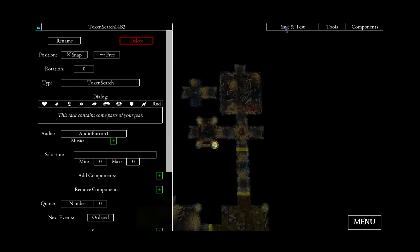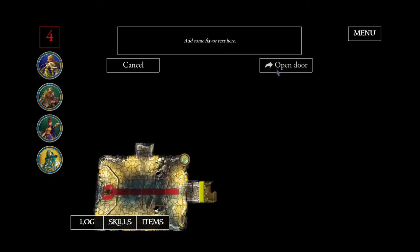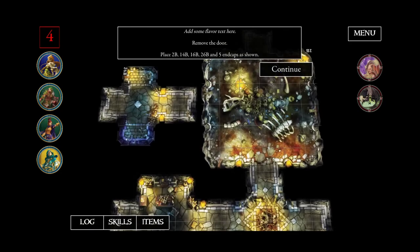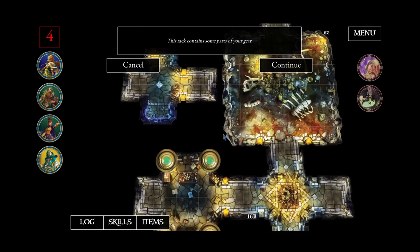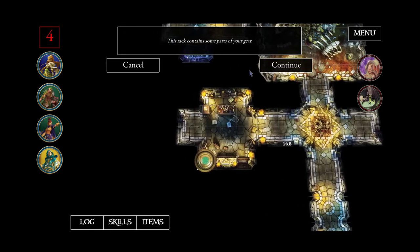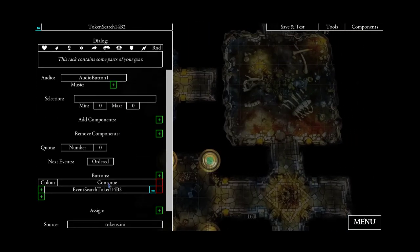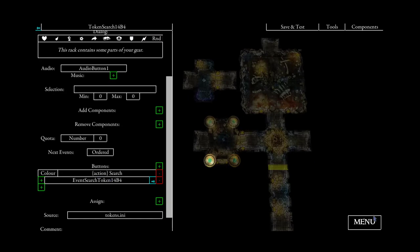Let's test this again. We have four heroes, so we can test all of the stuff. All four search tokens appear. Our rule text shows, and the token is removed, and we get our rule text. This one is working, this one is working, and this one too. Just to fix the missing button text, I'll copy the search text and now all the tokens have the correct text.